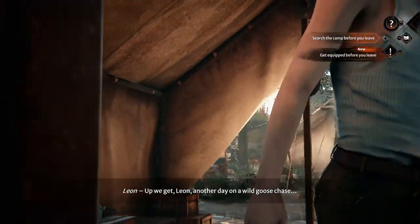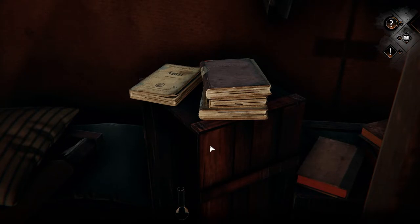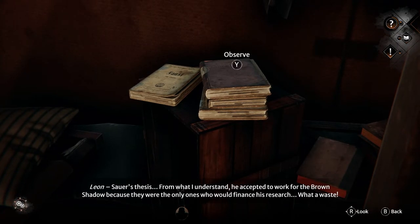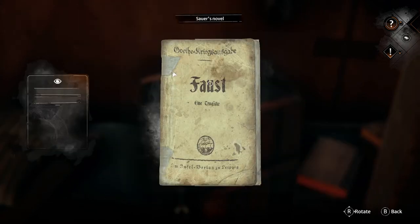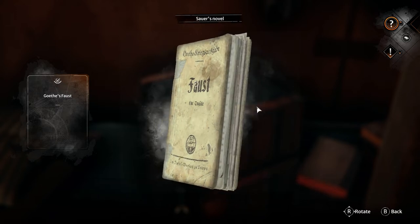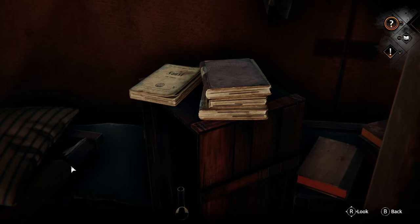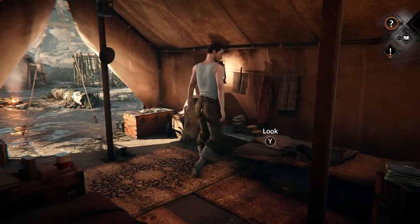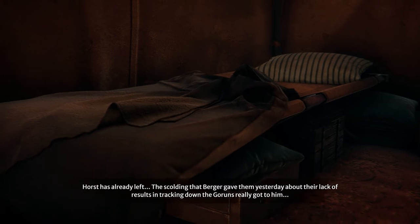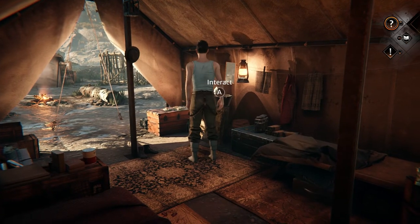Up we get, Leon - another day on a wild goose chase. I'd better get kitted up before going out. Wow, we can play as Leon! Let's have a look at what we've got. Sower's thesis - from what I understand he accepted to work for the Brown Shadow because they were the only ones who would finance his research, what a waste. For sure - go-to's fast, one of Junta's posh friends, Murnow, if I remember rightly - turned it into a film about 10 years ago. I think the poor chap's dead now though.